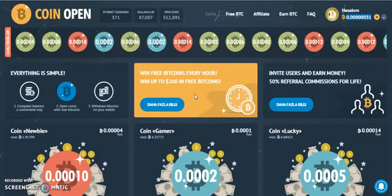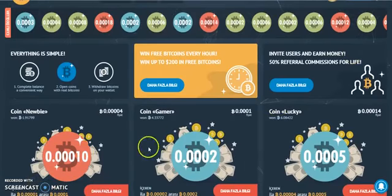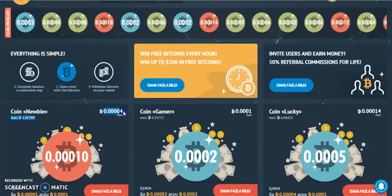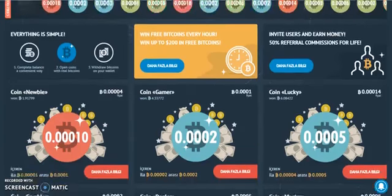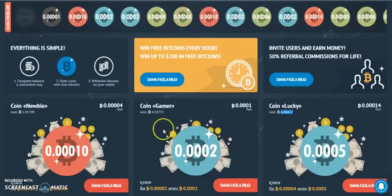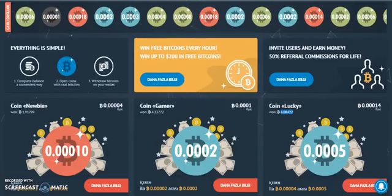There are multiple ways to earn free coins on this website. All you have to do is click on those tables to join and pay a number of satoshis to earn satoshis in the middle of each small window. Different tables have different amounts of satoshis in bitcoin, and you can see the number of bitcoins won by users so far from each table.